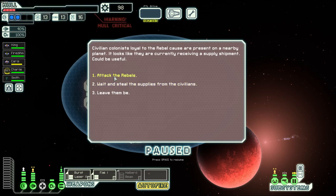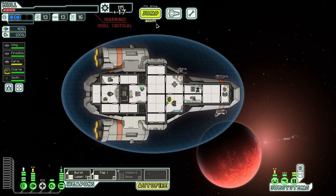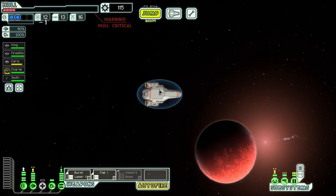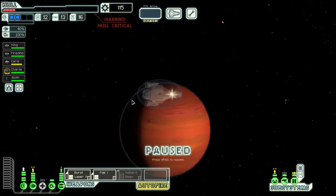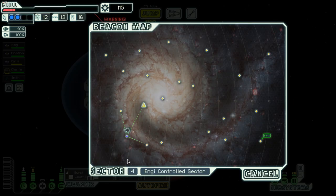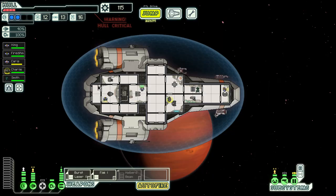We can attack the rebels or wait and steal supplies. We're pretty low, so I'm just going to wait and steal supplies — we get 17 scrap. Let's go to the next sector. I'm going to go to NG-controlled because it's a bit easier and hopefully find a store. A final tip: NG sectors and civilian sectors will have three stores whereas all other sectors only have two, so you can look out for more stores there.